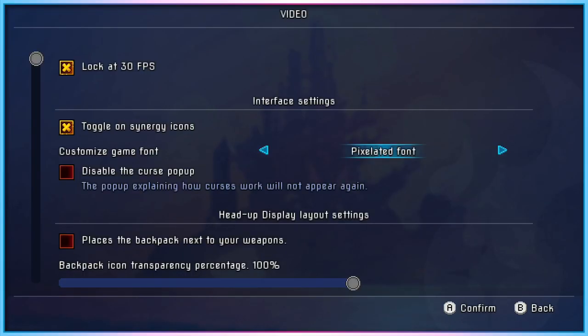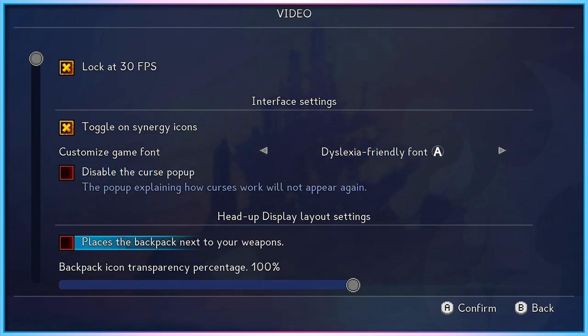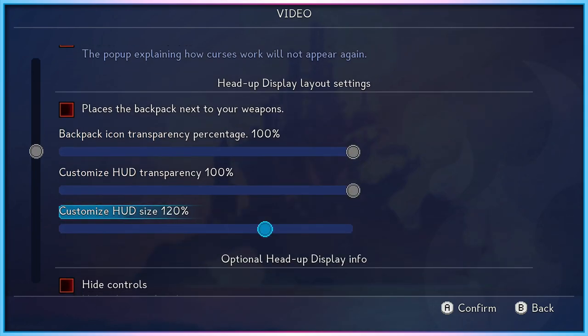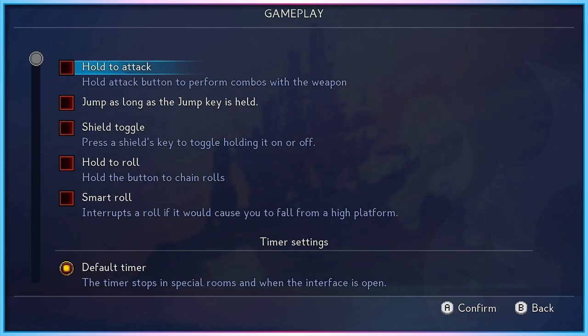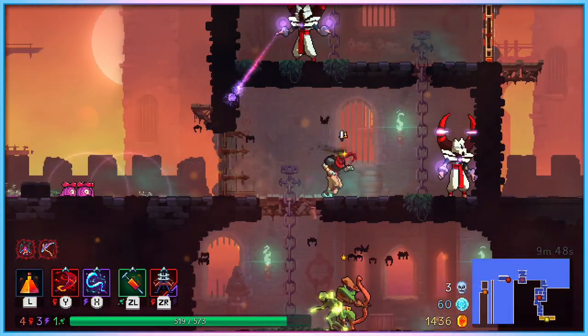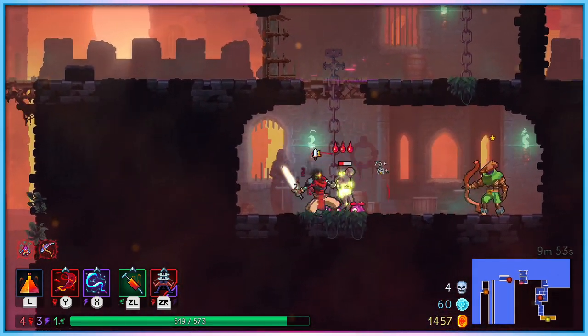In the video menu, players can change between a number of different fonts, including one that's designed to be more approachable to dyslexic players. This same menu also contains options for customising your HUD, including being able to increase its size up to 50% from its default. In the gameplay options menu, you'll find many of the game's new mobility accessibility options. Players can hold down a button to execute multiple attacks rather than needing to mash repeated button presses, jump for as long as the jump button is held, turn the shield from a button hold into a toggle, and chain rolls by holding down the roll button.